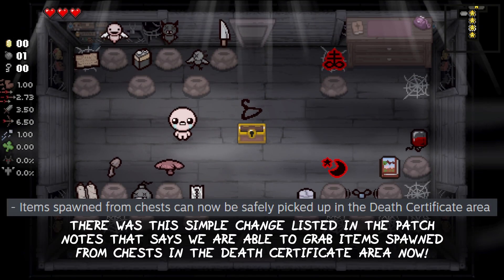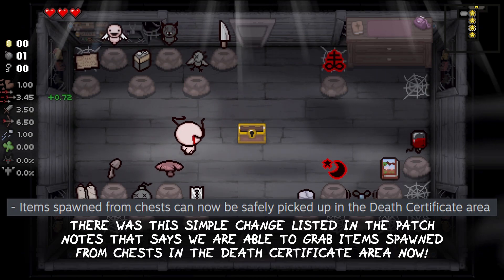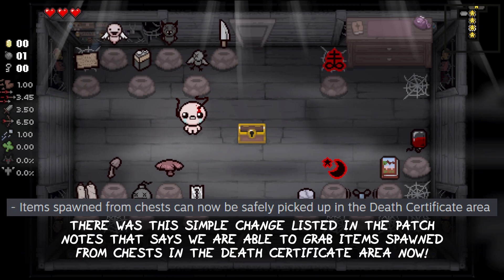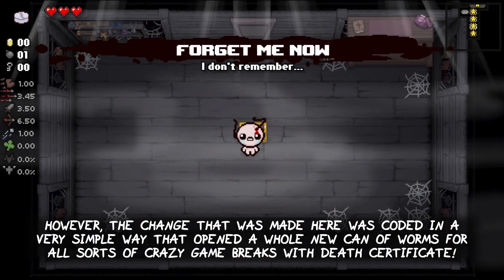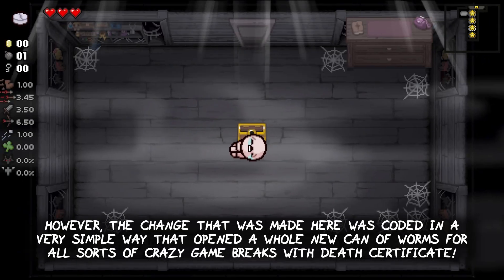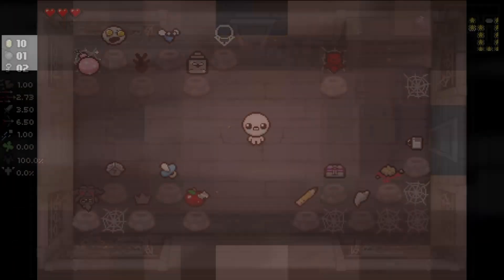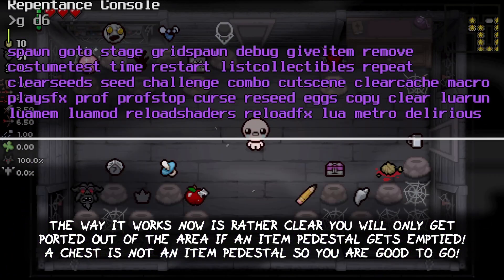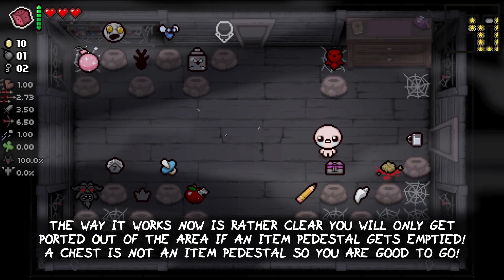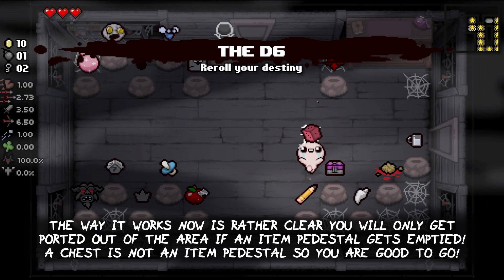There was a simple change listed in the patch notes that says we are able to grab items spawned from chests in the death certificate area now without getting ported out. The way it works now is rather clear: you will only get ported out of the death certificate area if an item pedestal gets emptied. A chest is not an item pedestal, so you are good to go.